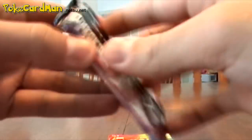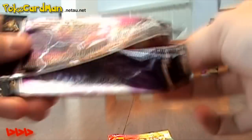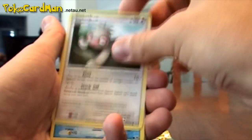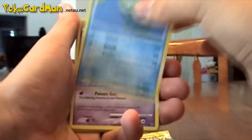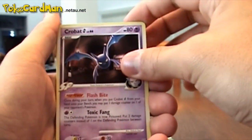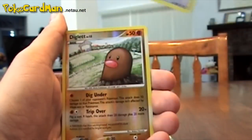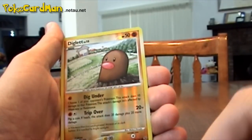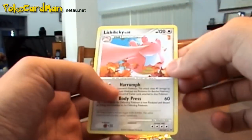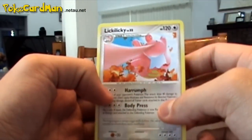Now I'm going to open up the Platinum pack. I got a Torchic, a Slowpoke, a Remoraid, a Grimer, a Mareep, a Litter herb, a Crobat, a Vibrava. The Reverse is Diglett, which is common. And our Rare is a Lickililicky, which is non-holo again.